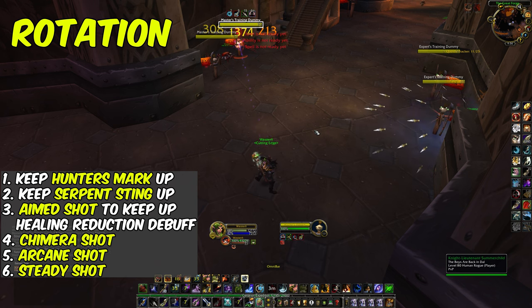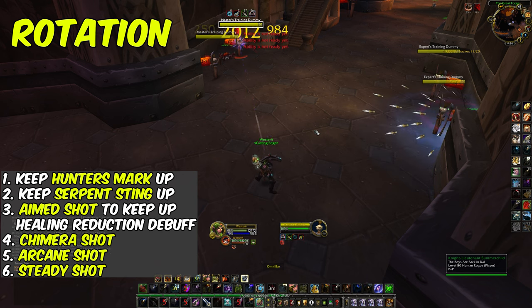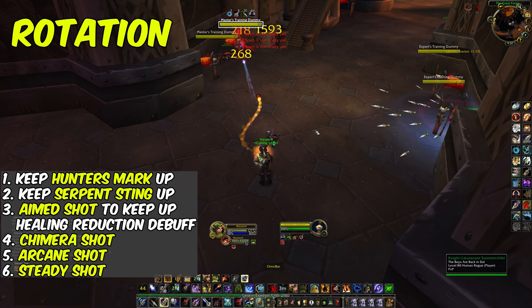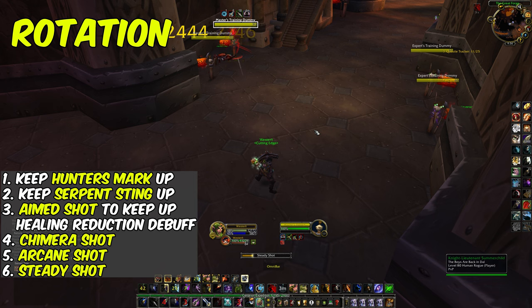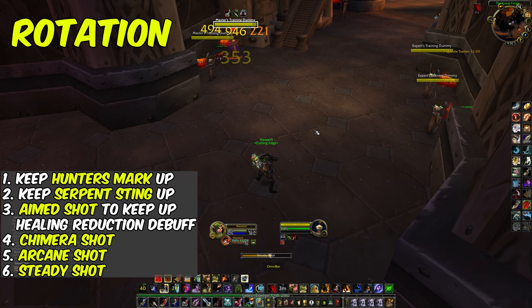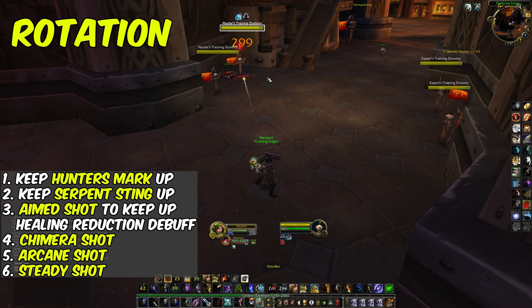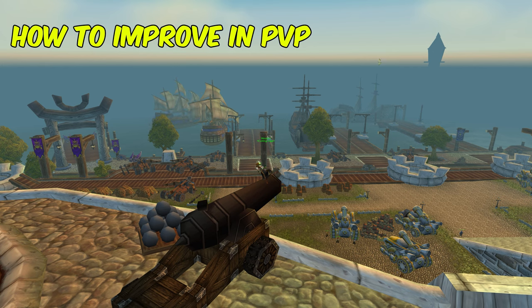For your burst rotation: keep up Hunter's Mark and Serpent Sting, send your pet, use cooldowns, then Aimed Shot, Chimera Shot, Arcane Shot, Readiness, then again Aimed Shot, Chimera Shot, Arcane Shot, with Steady Shot as the filler. For your normal rotation it's essentially the same, also adding rockets: Hunter's Mark, Serpent Sting, Aimed Shot, Chimera Shot, Arcane Shot, Steady Shot.